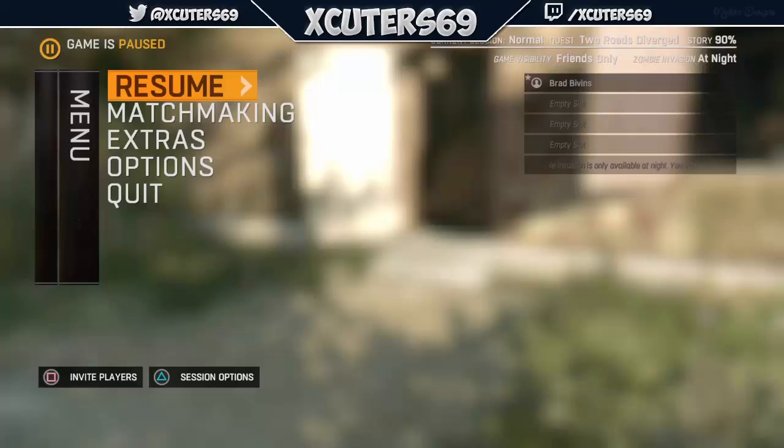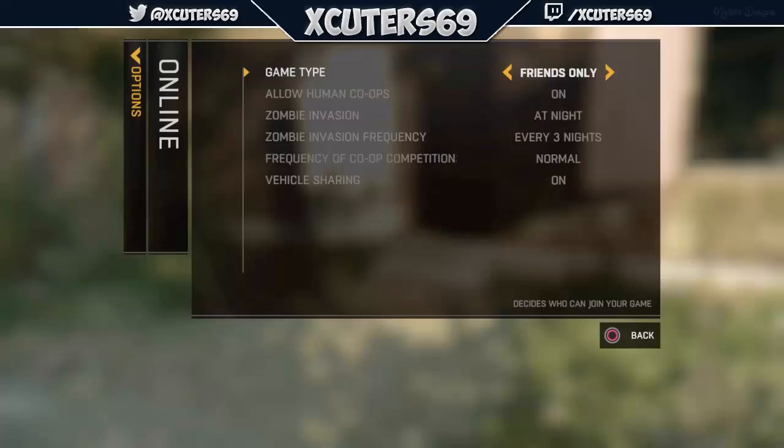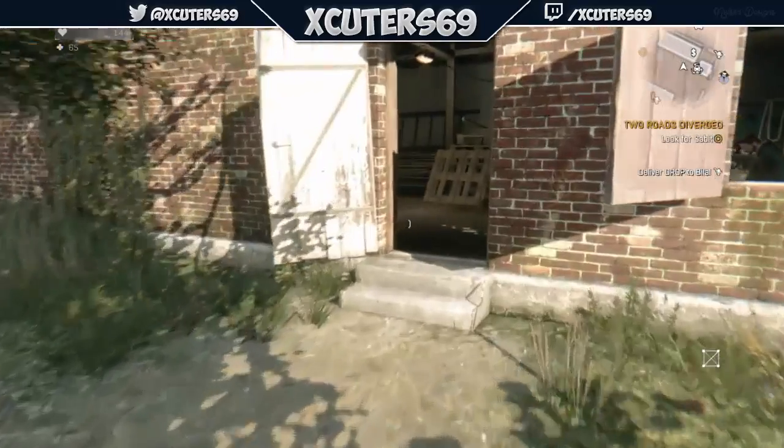First of all, what you want to do is press Start, go down to Options, then go to Online and make sure your game type is set to Friends Only. Press circle to get out of there.